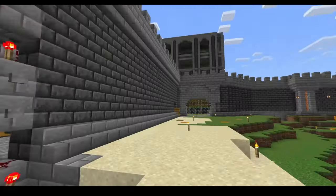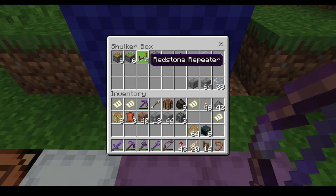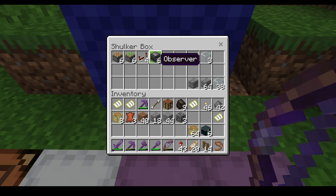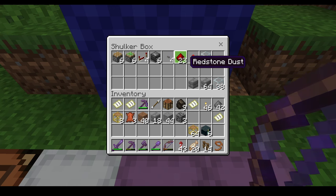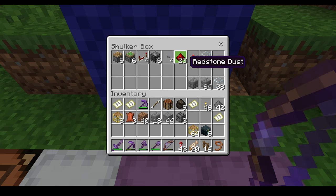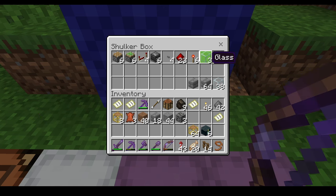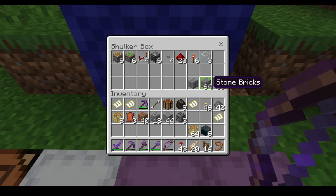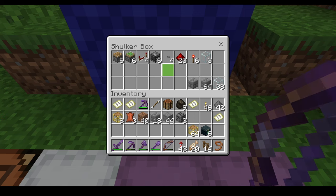You can always make it wider like I've done over here. You're going to need six pistons, six sticky pistons, four redstone repeaters, six observers, four buttons, 23 redstone dust but bring more because maybe I'm wrong, six redstone torches, and three glass but bring more because you might break it.